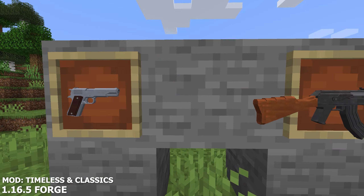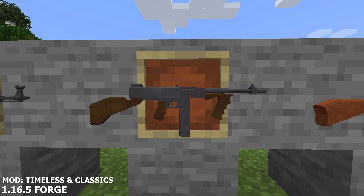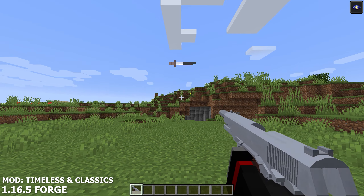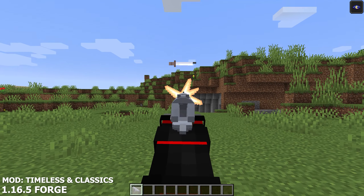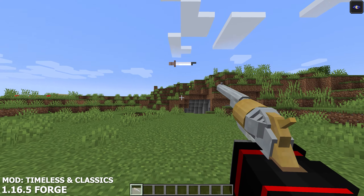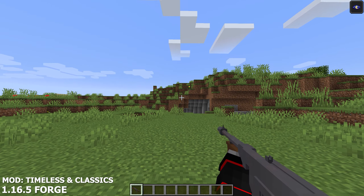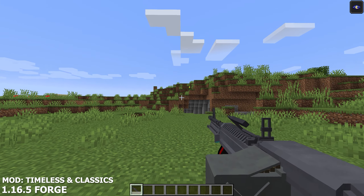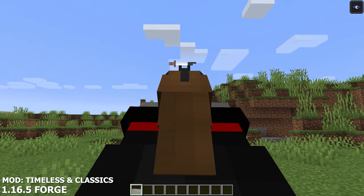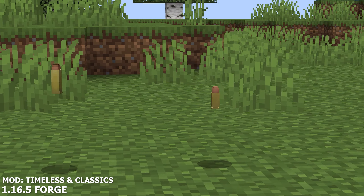The first mod on this list is the Timeless and Classics mod. Timeless and Classics adds brand new guns into Minecraft with very special and awesome animations tied to these weapons. Going over these weapons, you will find an M1911 pistol, an M1894 lever action gun, a 1851 revolver, a M1928 SMG, an M60 LMG, a double barrel shotgun, a double barrel short shotgun, and much more. There are also different ammo types to choose from for your specialized weapon of choice.